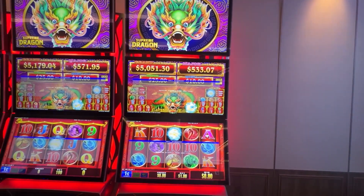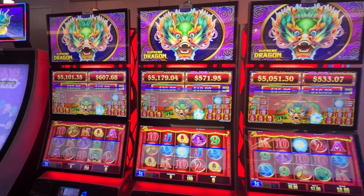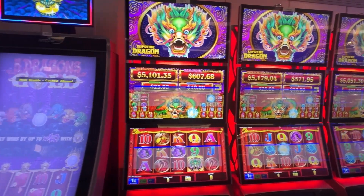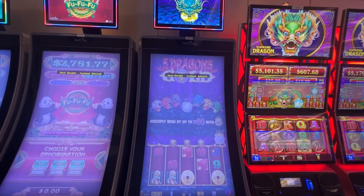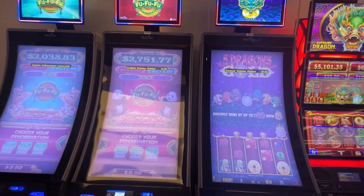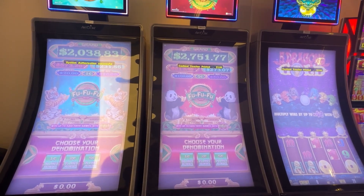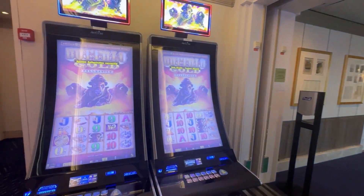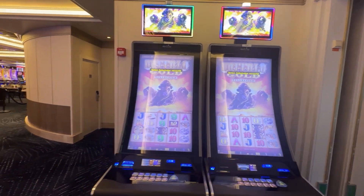Over here we have three Supreme Dragon games — each one has their own individual grand, major, minor, and mini jackpots. Next to that we have Five Dragons Gold, which is a little different from the Five Dragons Rapid we saw earlier, and two Foo Doo machines which are multi-denomination — you can choose between one, two, and five cents. These are the only two Buffalo Gold machines in the casino.